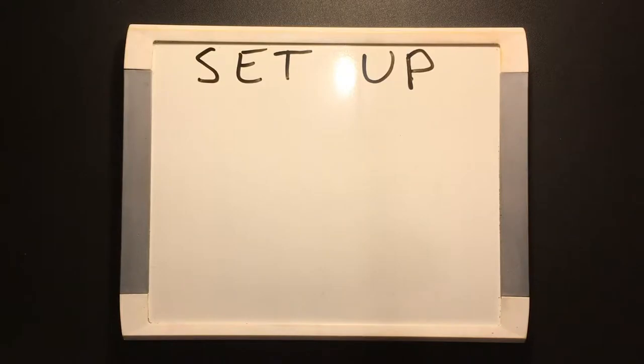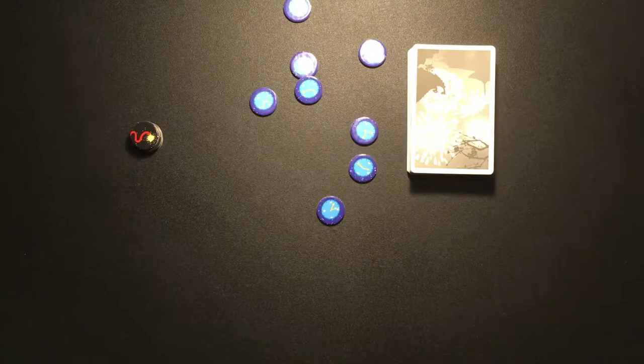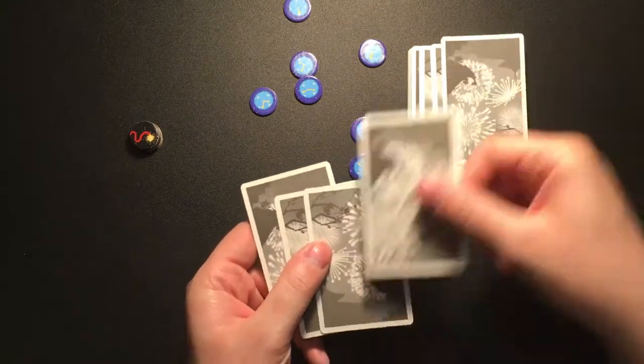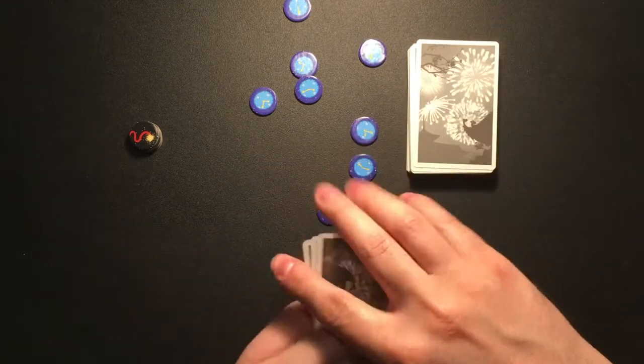Deal the starting hands — five each for two or three players, four each for four or five players. Keep in mind, at no point in the game will you ever look at your own hand. It will always be facing away from you, for the other players to see.